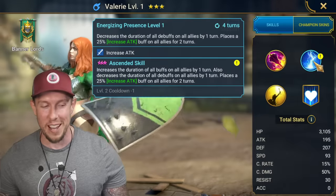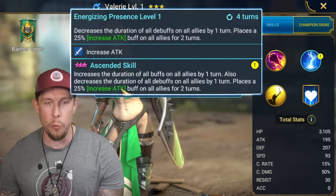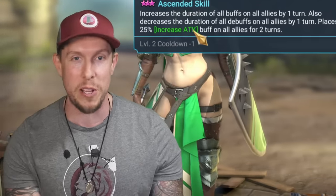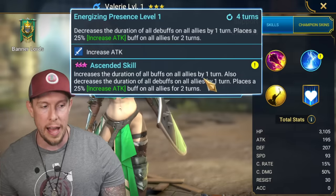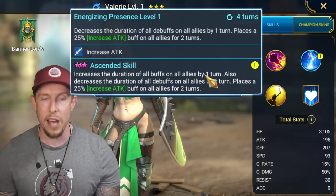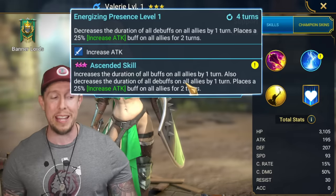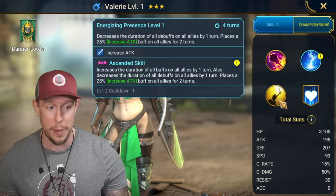Her A1 is nothing to write home about, but her A2 is on a three-turn cooldown when you book it out. You shouldn't use your rare books on all these champions — if you're going to be farming the campaign anyway, you should probably just try to farm a dupe of them and use the dupes as books, saving your rare books for non-campaign farmable champions. Her A2 increases the duration of all buffs on all allies by one turn, decreases the duration of all debuffs on all allies by one turn, and places an increased attack on all allies for two turns. This ability is really, really good.